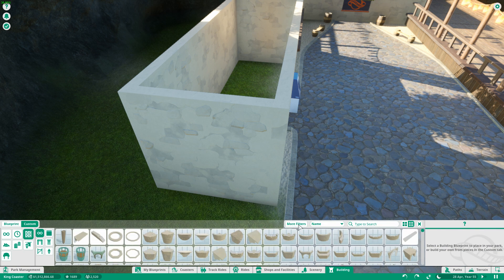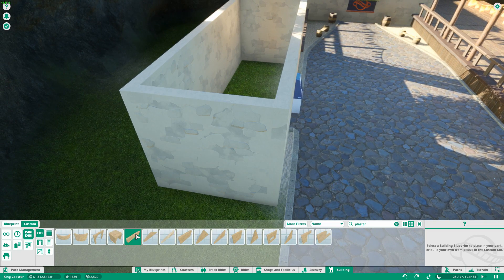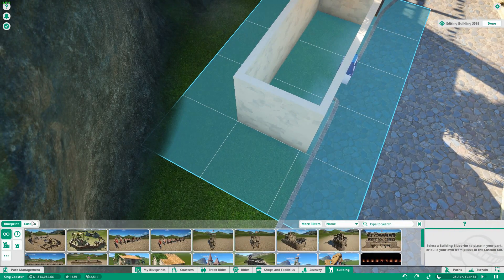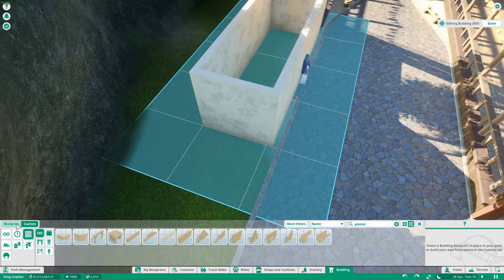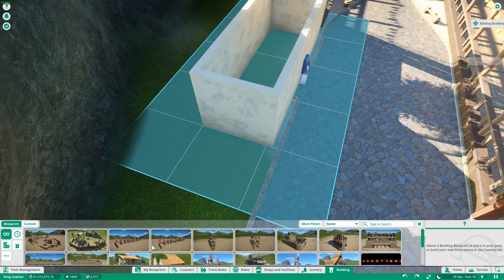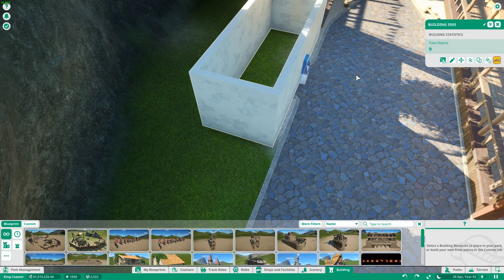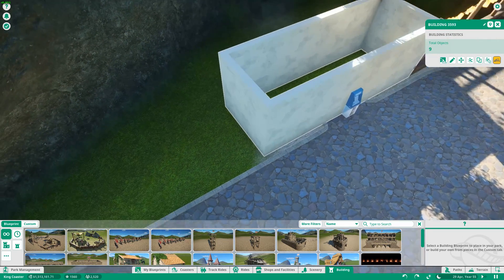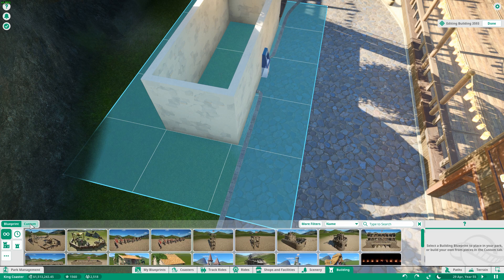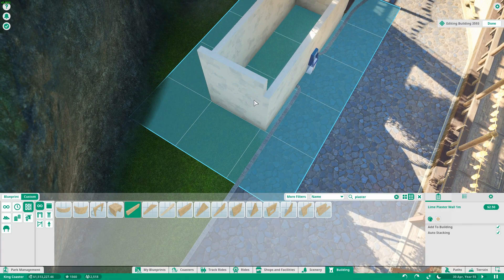I want to make this building one step higher, and we might just make a start of the wooden roof, which will also be over here. Going into building mode — hey, devs, please fix that blueprint stuff, because there's no use going into edit building and then getting this blueprint. You cannot add in a blueprint while you're in building mode — that doesn't make any sense. Going to building mode custom — there's no use for blueprints in building mode.